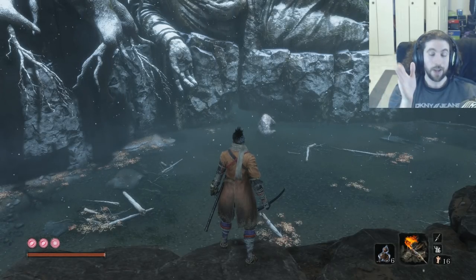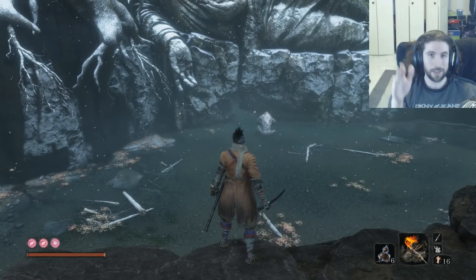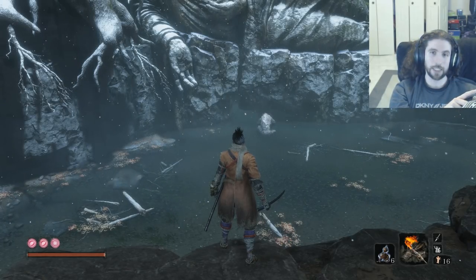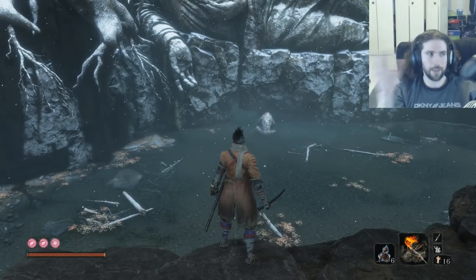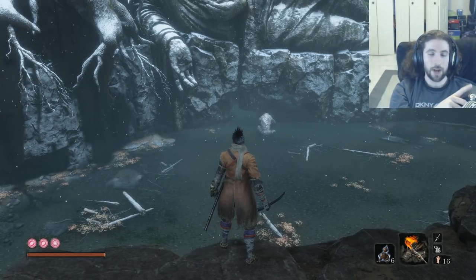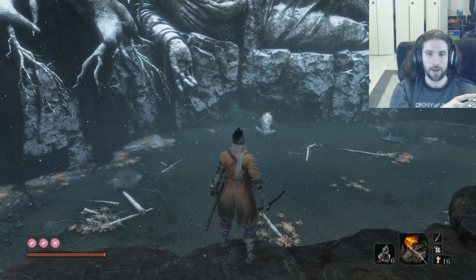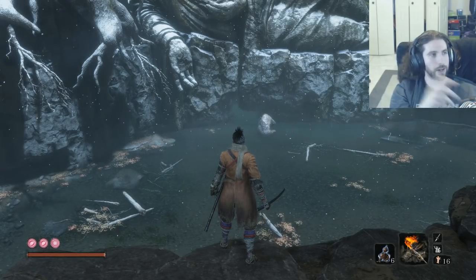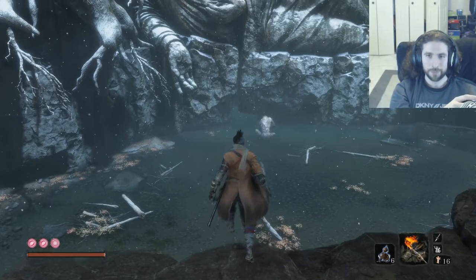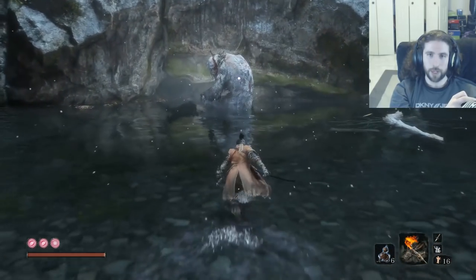After that, we're gonna be very conservative — two hits, deflect, two hits, deflect. When he's stunned, we try to do as much damage as possible. There are moments where he will throw a temper tantrum with his feet and legs on the floor — wait it out, charge up your sword attack to do a little more damage. That's pretty much it for phase one, and then phase two we'll go as we see it.